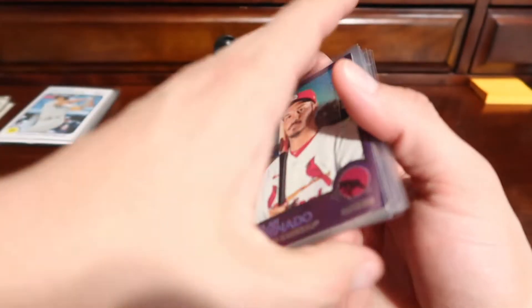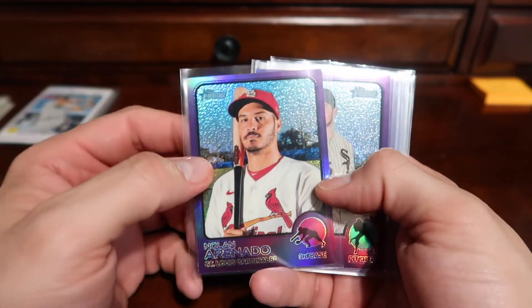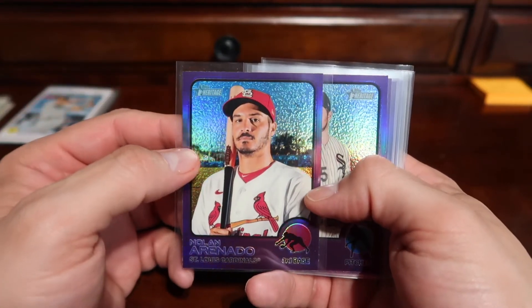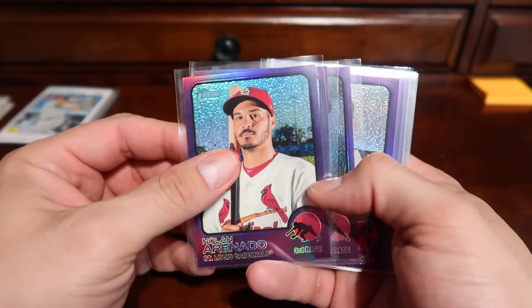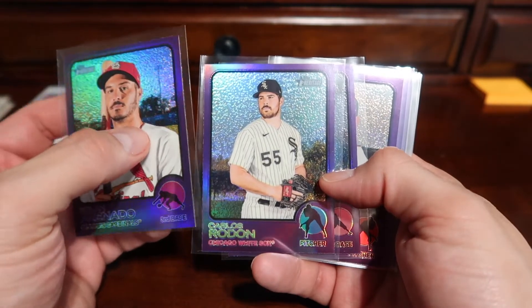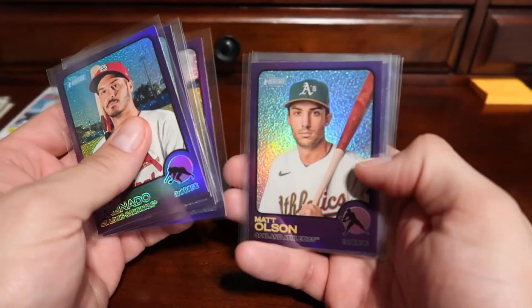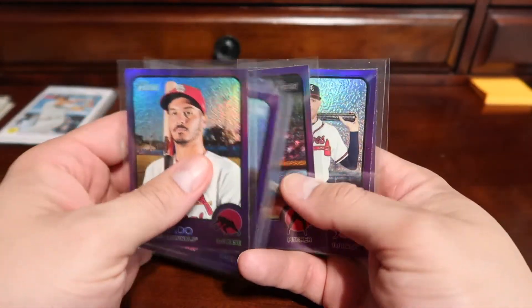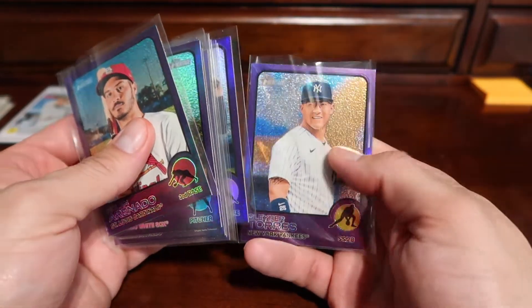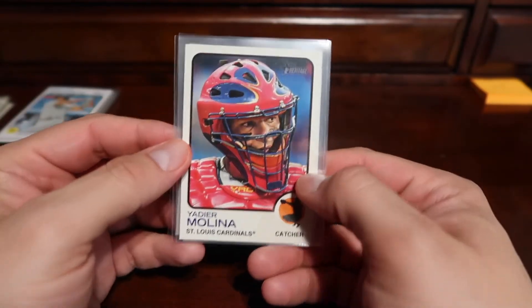Moving on to the inserts — the Chrome inserts that we have, I'm still not sure what I'm going to do with these because these are nobody that I really PC. But we have Nolan Arenado, Rodon, Votto, Strasburg, Mullins, Olsen, Moustakas, Darvish, Freeman, and Gleyber Torres. So those were the purple Chrome inserts for players I don't personally collect.